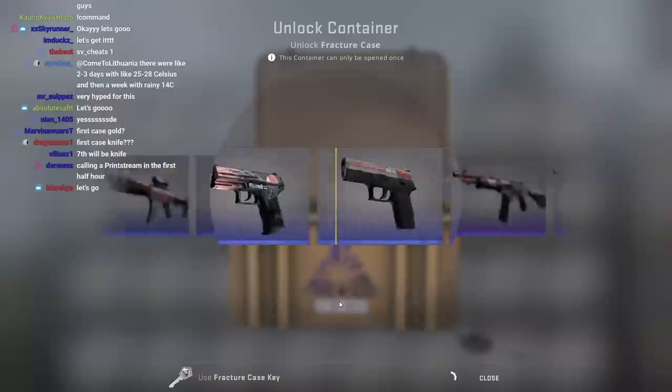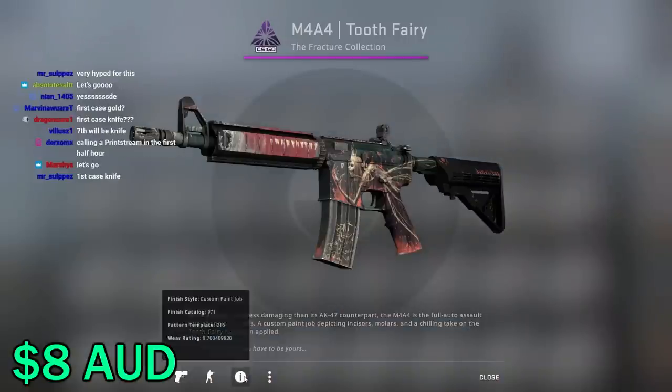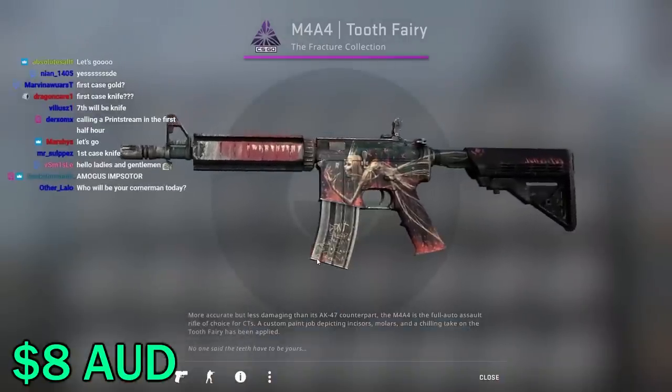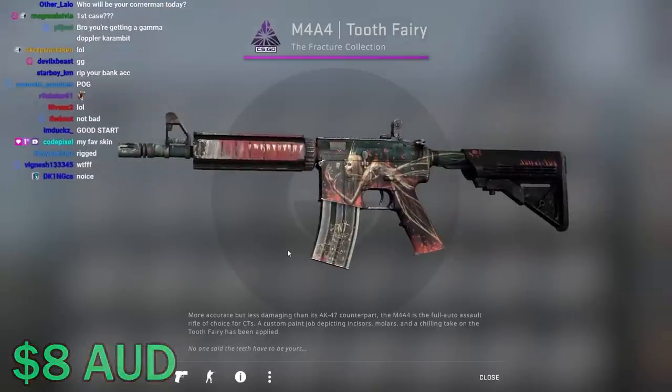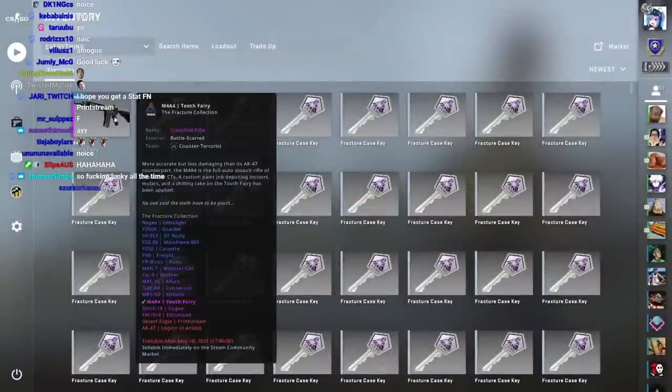It actually started off pretty good. First case — Tooth Fairy. It's Battlescarred, but it's a 0.7. That's not great, but I'll take that as a good omen.